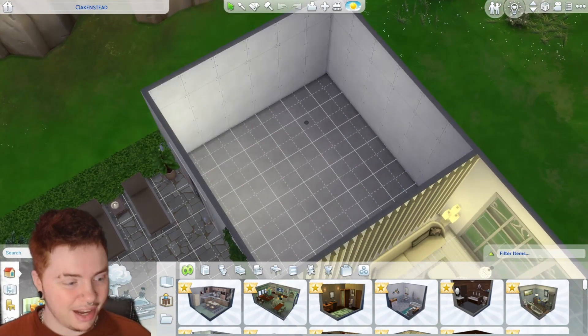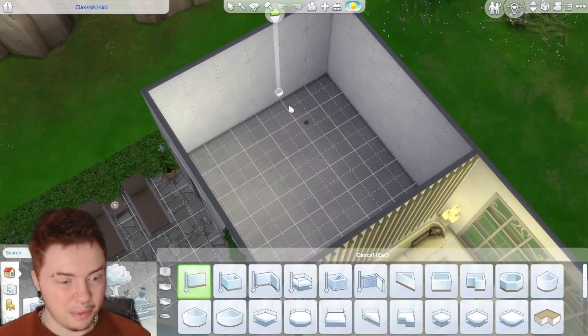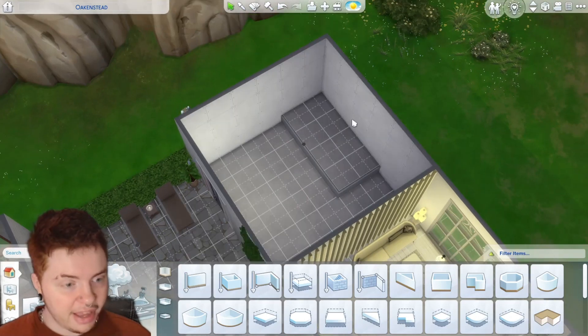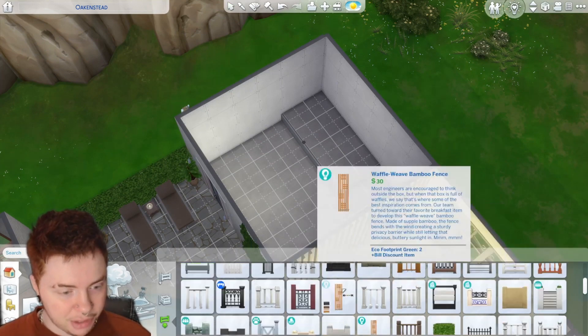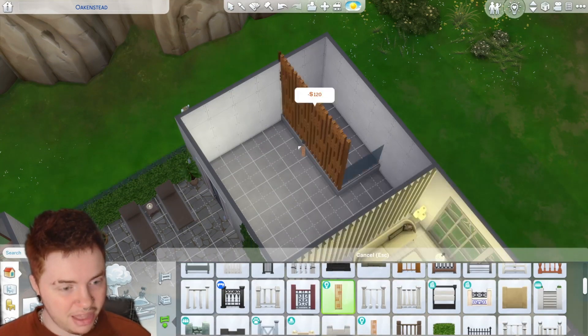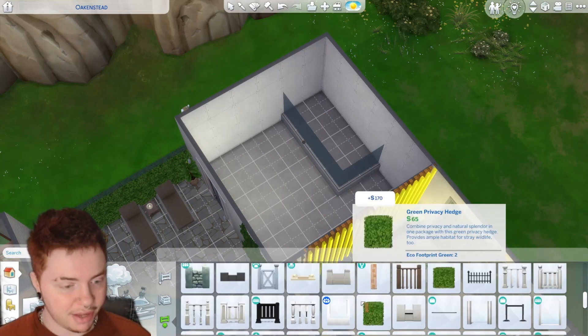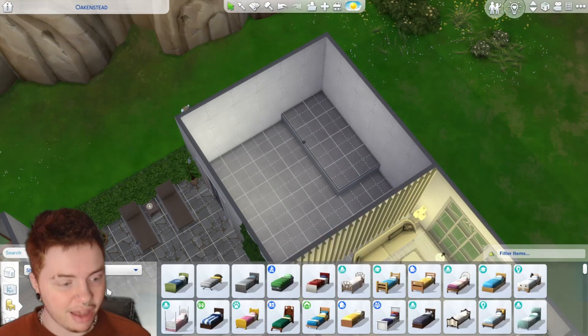We're definitely going to have to have a single bed, otherwise it definitely will not work. What I'm thinking is that we could split this section off so we've got a slightly raised-up single bed on a little platform so it looks a little bit nicer. I'm thinking I might use a fence or there's another option — something that has like candles on it which looks really pretty.